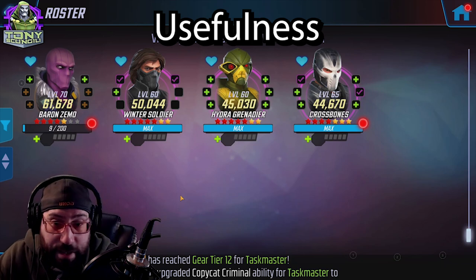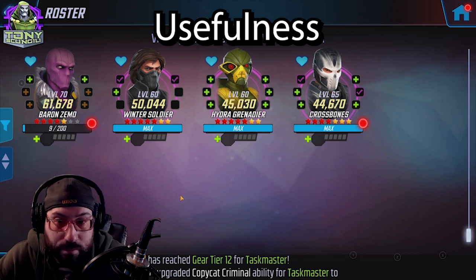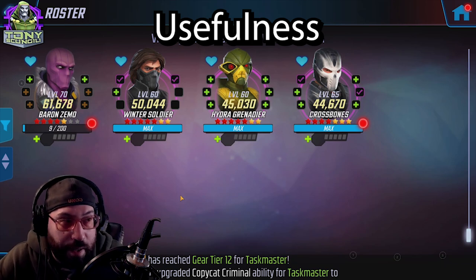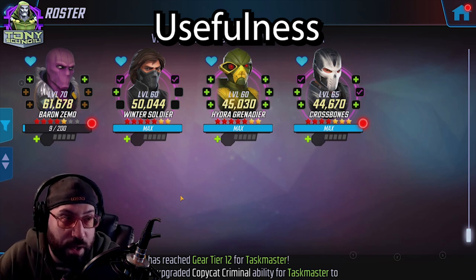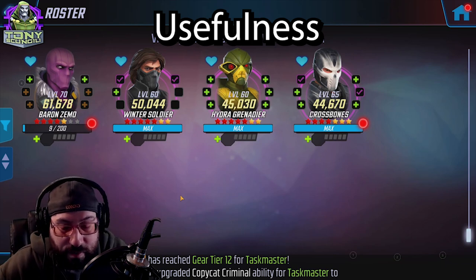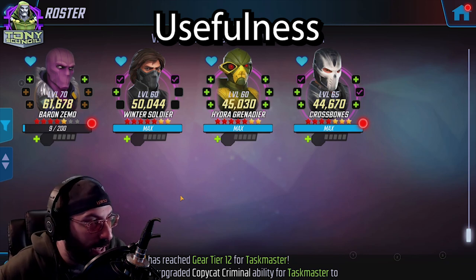If you have Baron Zemo, these guys put together a pretty decent run at the Villains event fights — mostly because Zemo is the reason. Throw a healer on the team, give them a little sustain, and watch them explode with a bunch of AOE damage and huge boosts. They can be used in all of the ISO campaign — Zemo alone can clear it because of how his AOE works. Just slap a healer on the team: AIM Researcher, Hydra Scientist, Minerva if you have her.